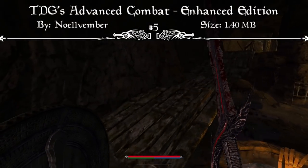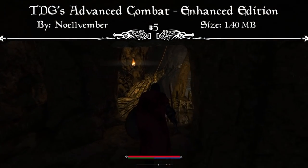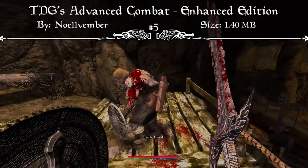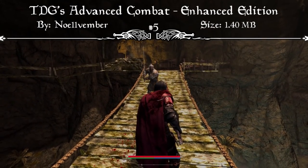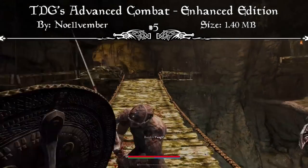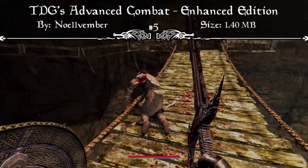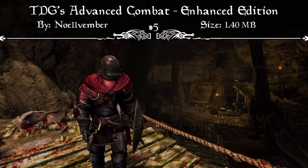You can also stun an enemy by power attacking them, causing them to be out of the fight for a few seconds so you can get some extra hits in. But this can be done back to you as well, so you have to be careful. This mod is also very compatible with other combat mods you may have installed, such as dodging mods and other combat overhauls. It does make the game a lot more challenging — you actually have to plan out your attacks and have some strategy instead of just brute forcing your way through everything. So if you're looking for a more challenging combat experience, I'd strongly recommend downloading TDG's Advanced Combat the Enhanced Edition.